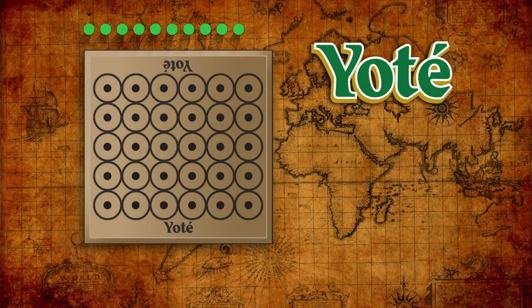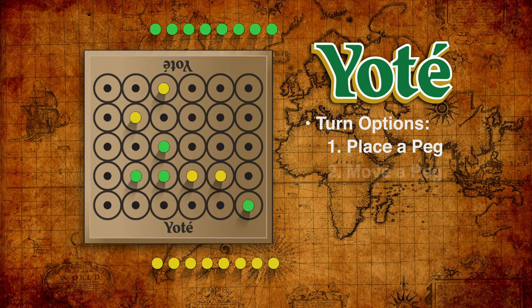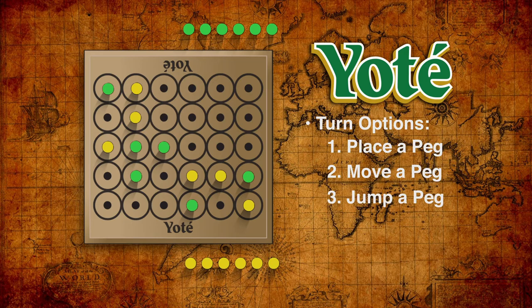Let's take a look at the rules and see how to play Yote. Each player has 12 pegs of a unique color. Players alternate turns with the lighter color traditionally moving first. On one's turn a player may do any one of the following: place a peg from their supply into any empty hole on the board, move one of their pegs already on the board orthogonally to an empty adjacent hole, or capture an opponent's peg if it is orthogonally adjacent by jumping into the cell immediately beyond it.